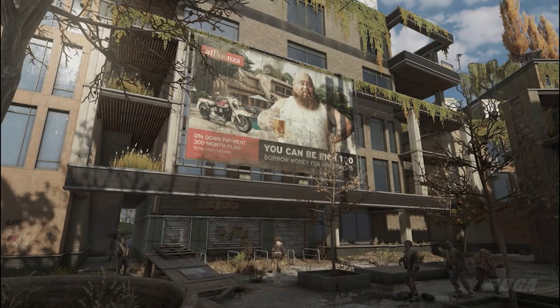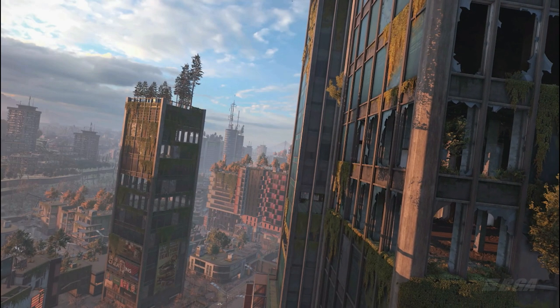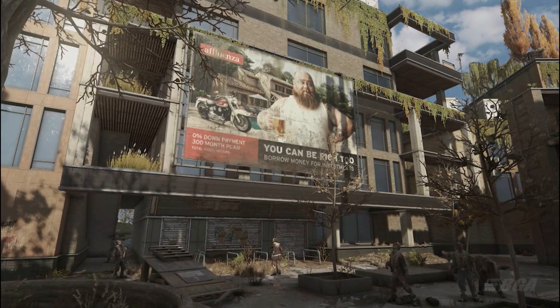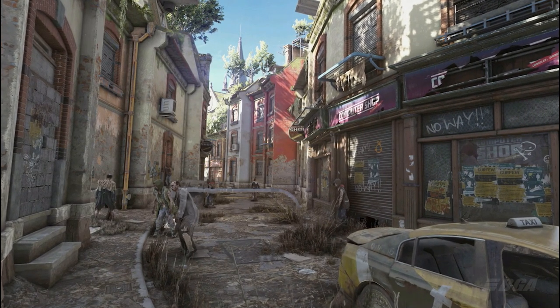Next we see these huge buildings which, as Teklan mentioned, can be explored. You can enter almost all the buildings in the city, and look at the trees on top of every building — it just looks amazing and shows how nature has taken over after 15 years of apocalypse. After that we get to see the modern and the old Villador.